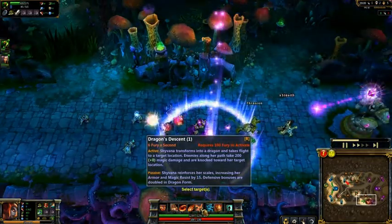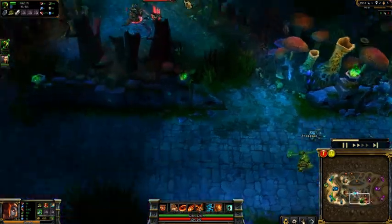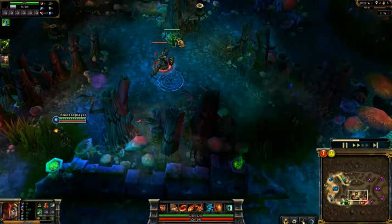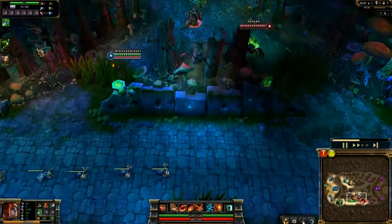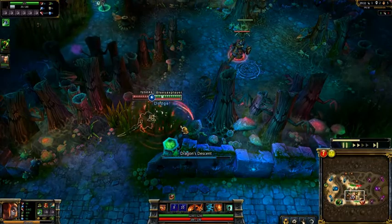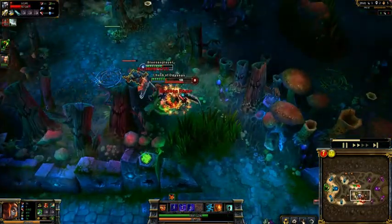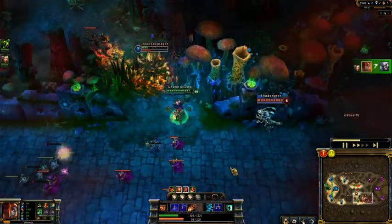When she turns into a dragon, she does 200 damage to anyone she flies over. Always buy wards here - we can see Tryndamere coming down and Nasus manages to survive. This is quite interesting: I turn into a dragon on Tryndamere. I'm level 6, he's level 8 - two levels below him. He's got a similar gold worth of items as me, yet I could beat him in a one-on-one fight, as you'll see.